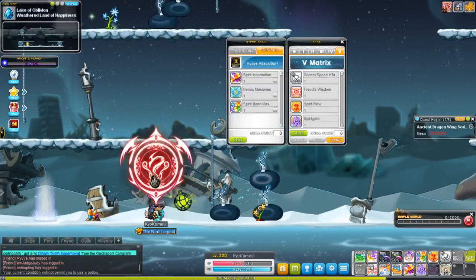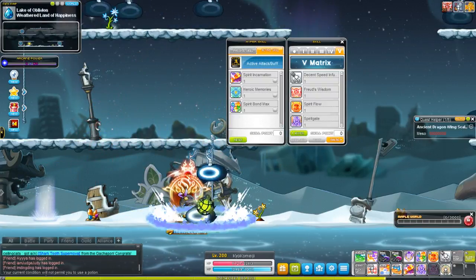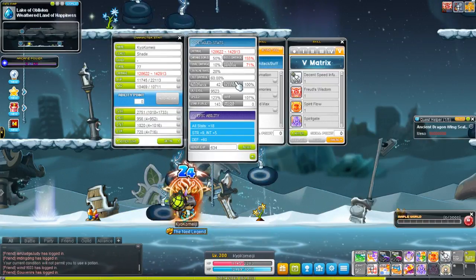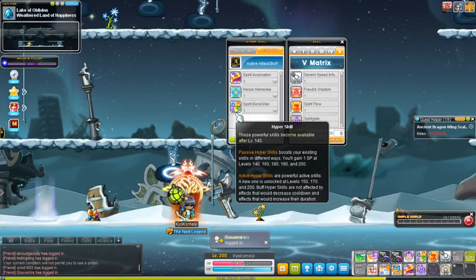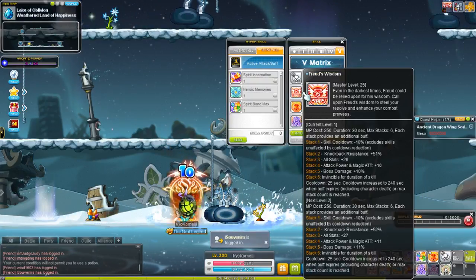Alright, and here we go. Now I'm invincible during this whole duration of the skill, and I get to keep everything else. Very nice effect. Takes a long time to get to the sixth stack, but it's worth it.